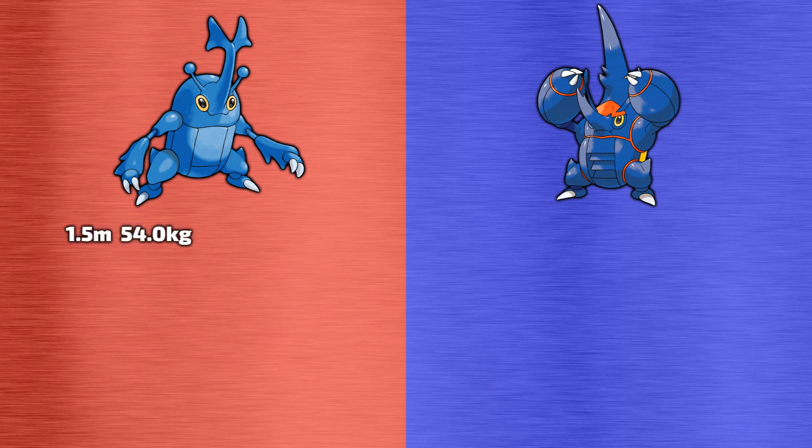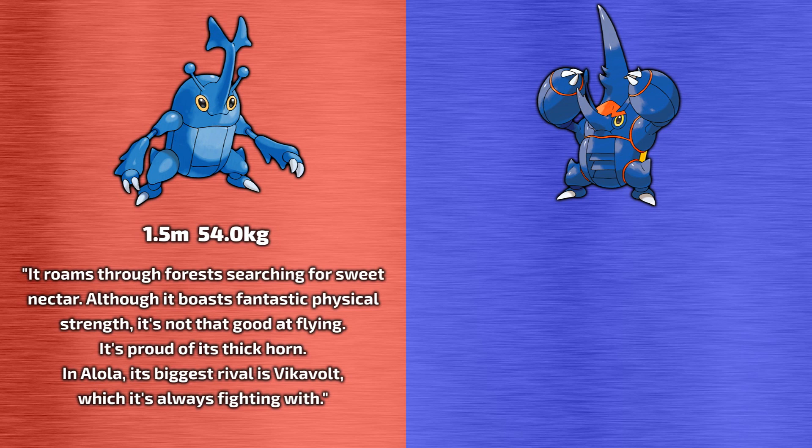The Pokedex tells us that Heracross stands at 1.5 metres tall and weighs 54 kilograms. Its Pokedex information tells us it roams through forests searching for sweet nectar. Although it boasts fantastic physical strength, it's not that good at flying. It's proud of its thick horn. In Alola, its biggest rival is Vikavolt, which it's always fighting with.